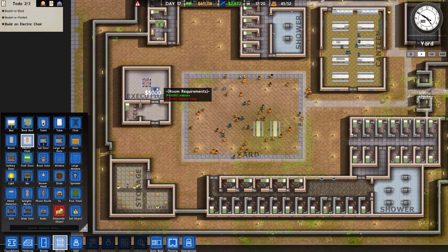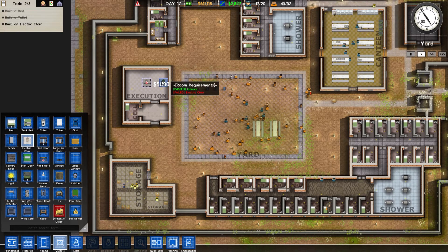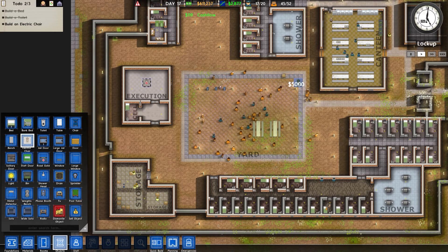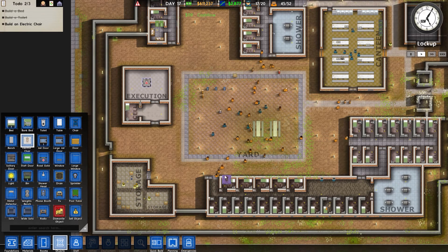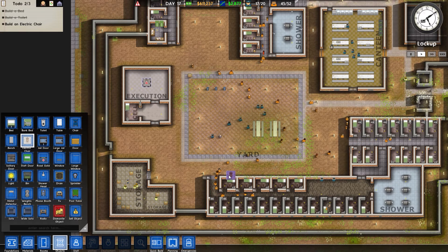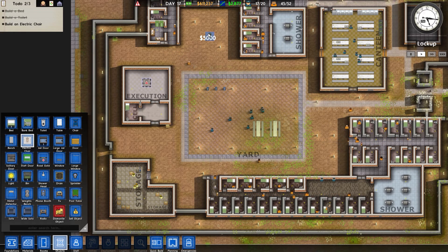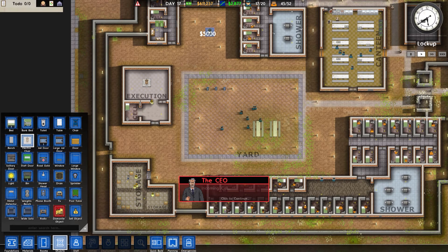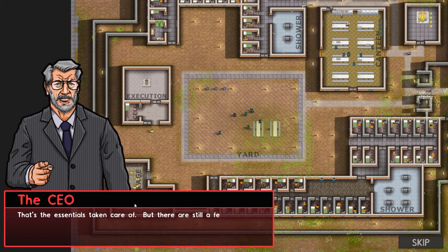We just got to wait for this worker to bring the electric chair on over here and then we are good to go. He's about to install that electric chair and we're gonna be good to go. It seems kind of simple — you got the foundation, the building blocks, the room stuff, then the materials. It seems easy, but it's probably gonna get a little tougher — that's how games work.